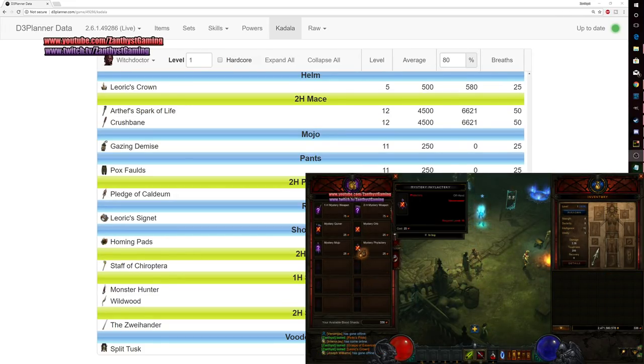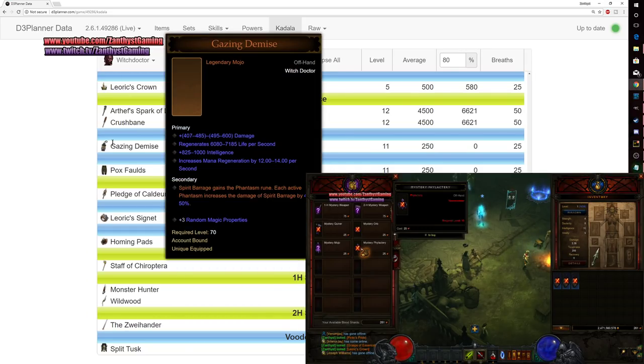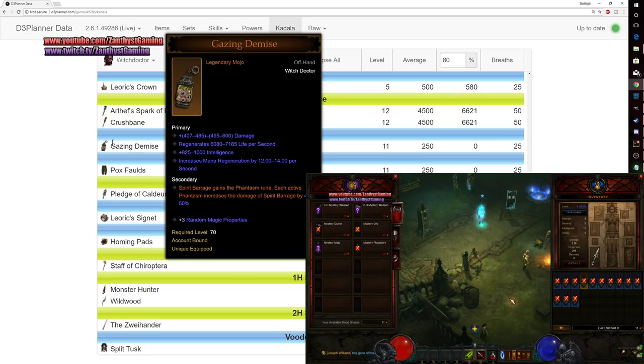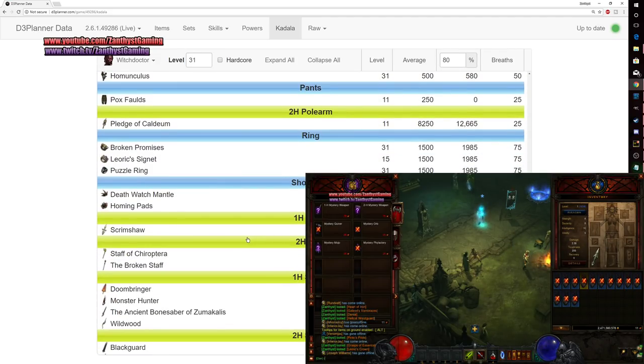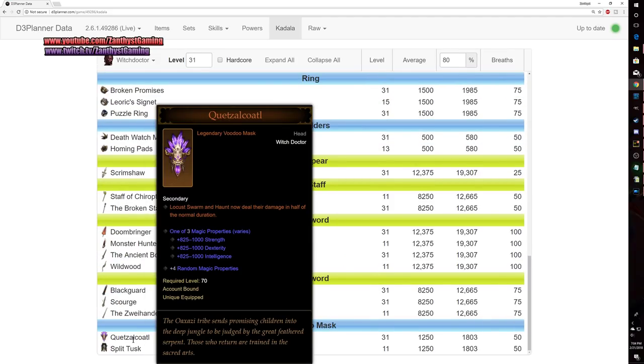Witch Doctor is kind of an interesting one. You can start off gambling for off-hands, and you can get Gazing Demise, which grants just a ton of damage on Spirit Barrage — it can actually be insanely useful while leveling up. The other option is you could choose to hold back on gambling and not gamble at level 1, gamble at level 31 instead, and you can gamble on helms. You can get a Quetzalcoatl, which will make your Locust Swarm and Haunt deal their damage in half the duration.